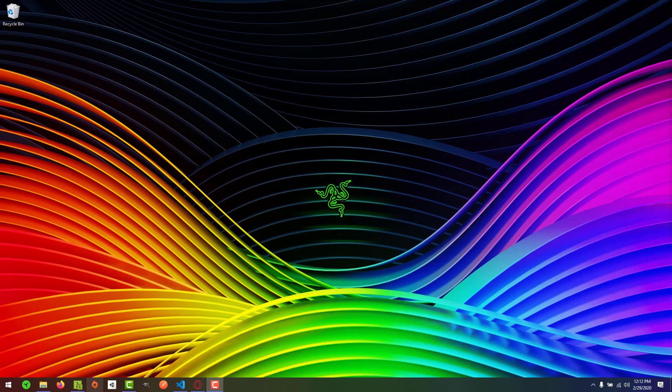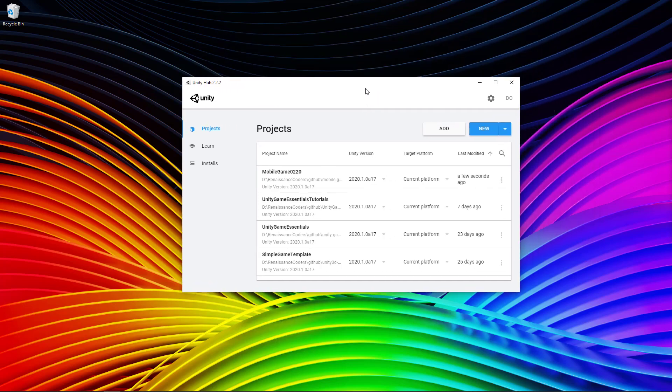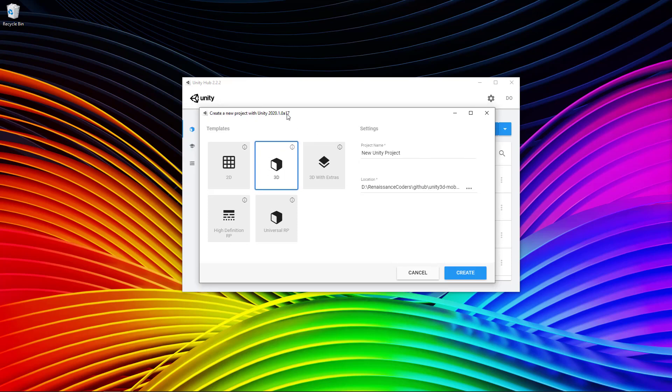Let's open up Unity Hub and create a new project. We're going to be using Unity 2020.1 Alpha — specifically Alpha 17, though they may be on a higher version now. Whichever alpha version you're using should be fine. In fact, any version of Unity — 2019, 2018, or even 2017 — you should be able to follow along. There's nothing too specific to 2020 that we're doing here.